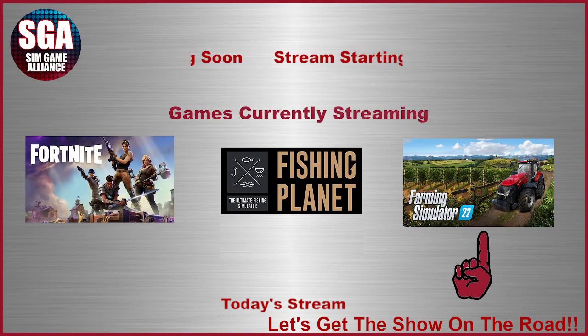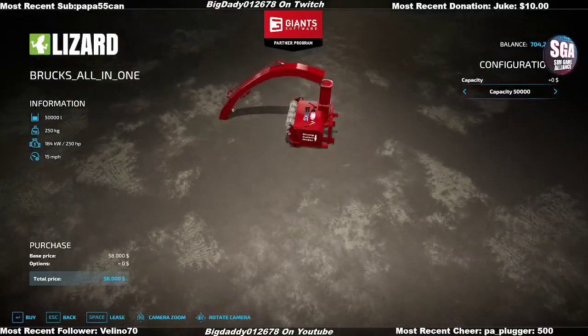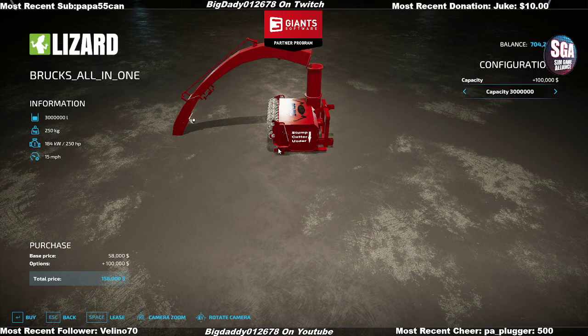Welcome everyone, this is Big Daddy on 2678. This round we're releasing version 1.0 of the Brooks all-in-one. The base capacity is 50,000, going up to 3 million in wood chips. A couple of changes: it will now account for trees for each one you cut, and you do need to own the property to cut down trees. The stump grinder is located right underneath — there were a lot of issues previously but it's now resolved. Capacity options are 50,000, 500,000, 1 million, and 3 million, with each additional capacity costing additional funds.